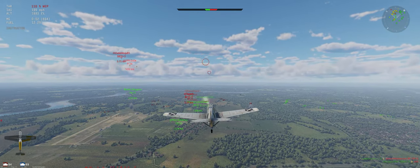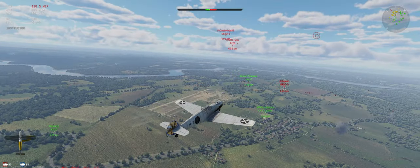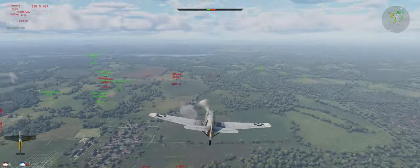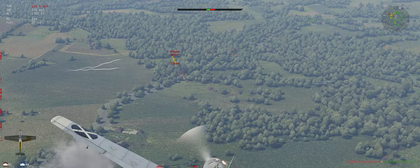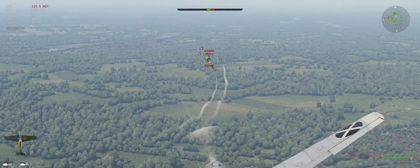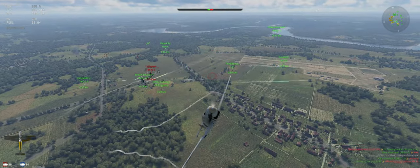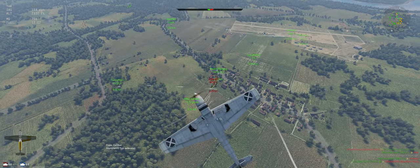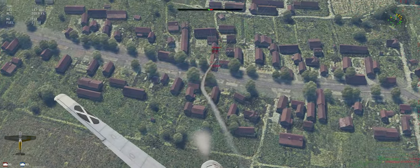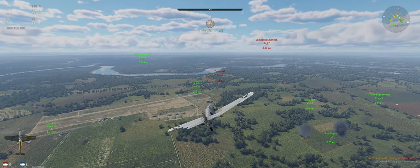Half considering hitting grounds just to win the match, but I think we're going to let it go. BF2C coming in and we're reloaded. He can out-turn us, but we've got the energy advantage. I wish the guns hit a little bit harder, but we can still make it work. He's stalled — that's good. He's down. There we go.